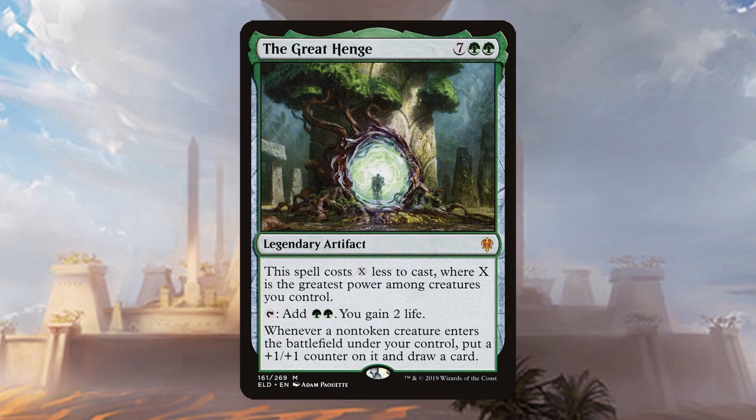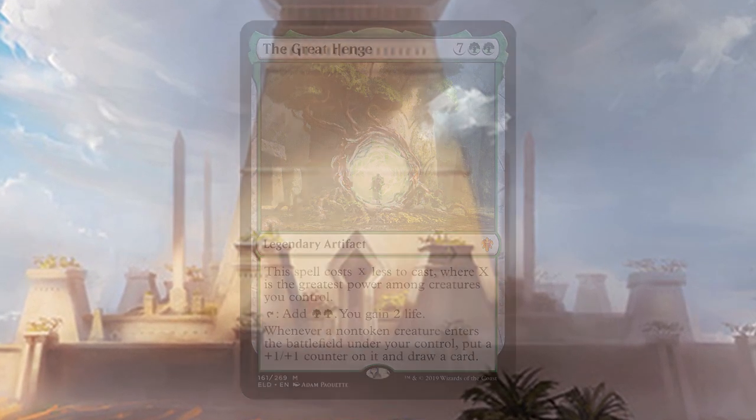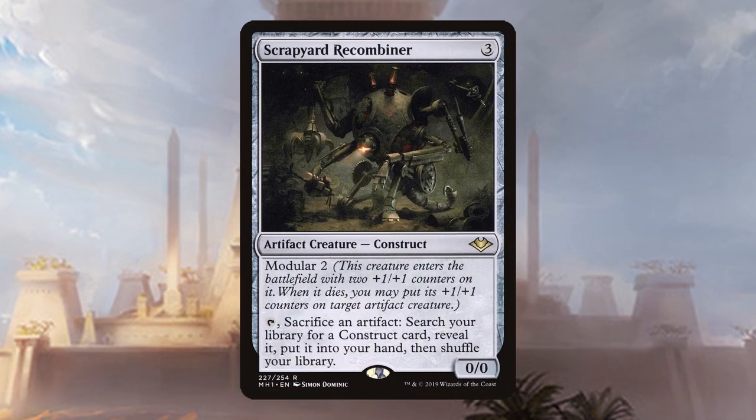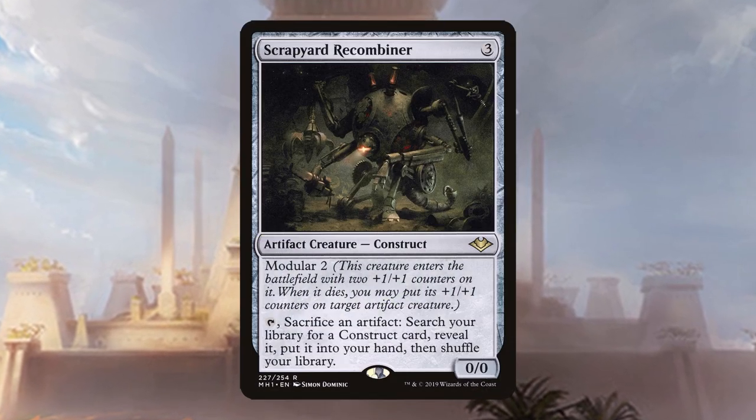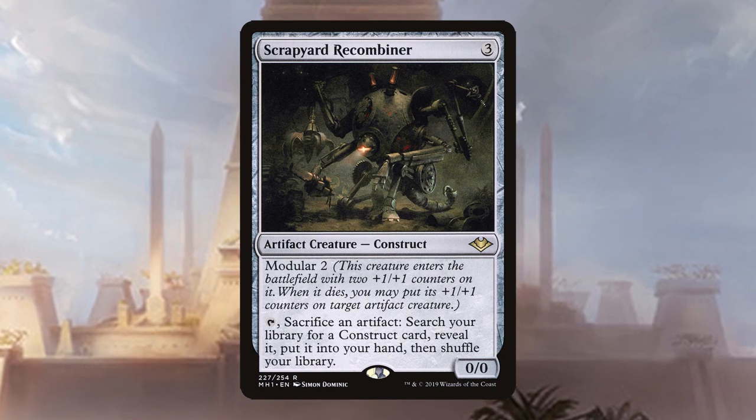The Great Henge: this card just does everything we want — draws cards and puts counters on stuff. Fairly costed with Hamza out too. Scrapyard Recombiner: a lot of our good creatures are constructs and he can sack himself to donate his counters to another creature. Neat!